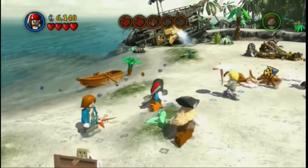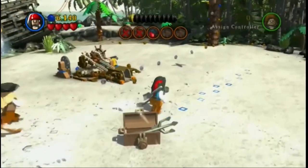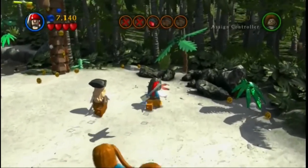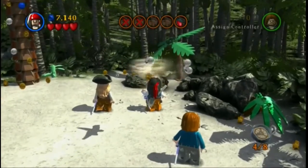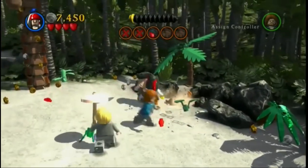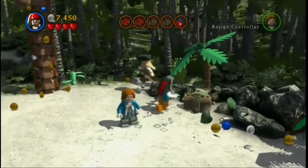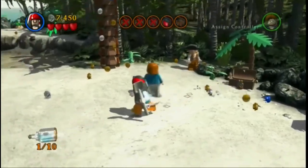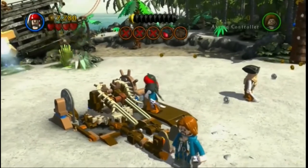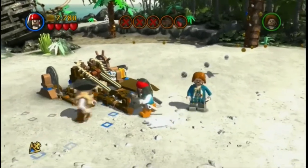What's behind chest number three? We got some flowers, a little garden. We need to dig it up. It's a mini kit! So now when we come to free play mode, that one will be a blue stud. So chest number four, we will get there eventually.